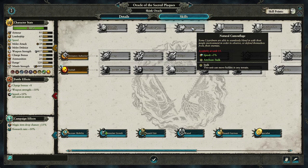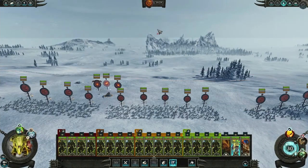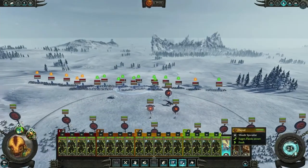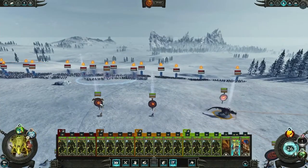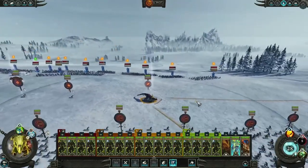After that, go for Natural Camouflage, which is an absolute meme for Skink Oracles. In my Oxyotl livestream, we had a Skink Chief stood next to my Skink Oracle on his Troglodon - the Skink Chief had Natural Camouflage giving extra speed and stalk. The enemy could see the Skink Chief but couldn't see the massive dinosaur stood right next to him. They could see the tiny lizard boy but not the gigantic monster lizard - and that was the beginning of 'Round 2 of Spot the Dinosaur.'